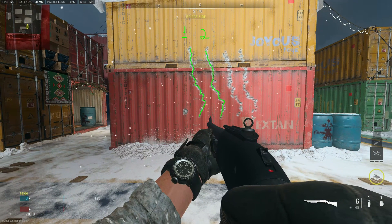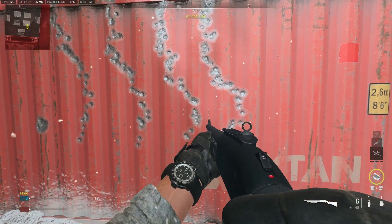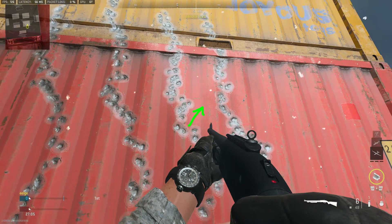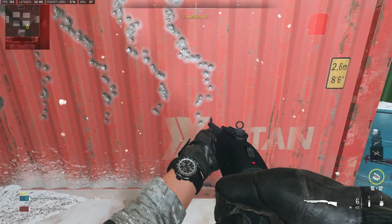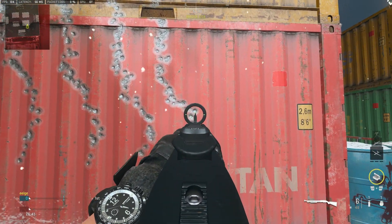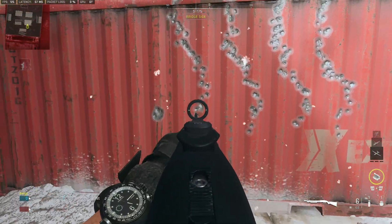The first two are kind of similar — they start going up and to the right and then up and to the left. But the other two are completely different. The third one is similar at first, but when the first two start going up and to the left, this one starts going up and to the right, then sharply goes left, then up and to the left again. The last one is the craziest: it goes straight up at first, then moves horizontally right, then straight up vertically, then straight left, then up and to the left. That's a pretty big difference from the other three.